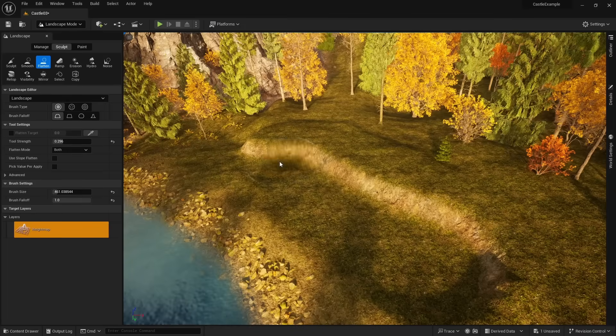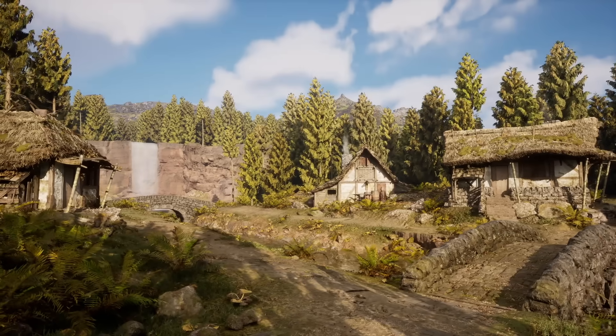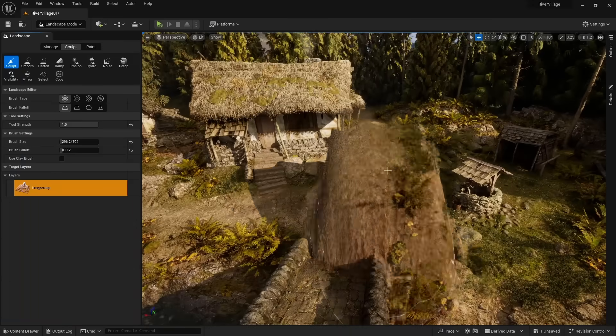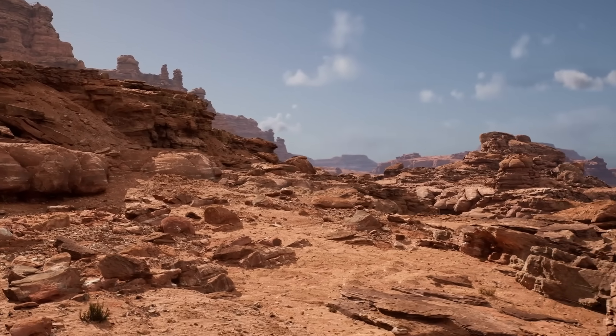But landscapes still have a long way to go and are one of the oldest parts of the engine. The biggest limitation is that they are not truly 3D. Landscapes are in a 3D world, but they are limited in the Z direction — they can only go up or down.